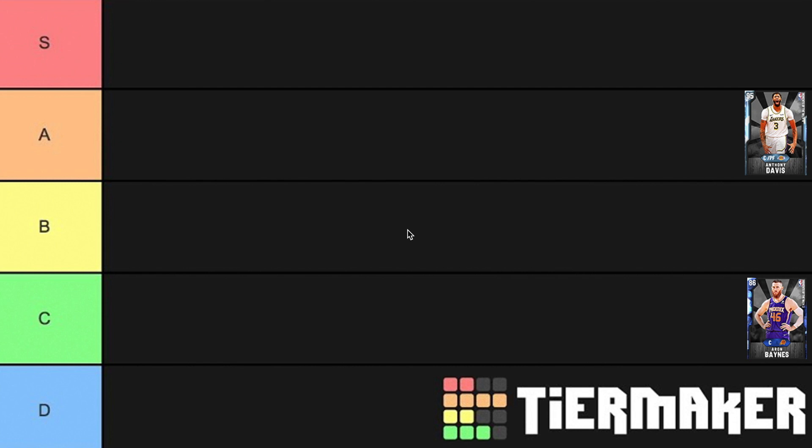Previously, I had actually said power forward is the weakest position by a mile, but just looking at these cards, the center position is not that much better. At the start of the year we got a bunch of great centers, but recently we've struggled to get any great centers of note. Still, I would say power forward is the weakest position, but center is getting close — and if a couple more good power forwards come out, center might become the worst position, especially because we've been getting a lot of good two guards as well.